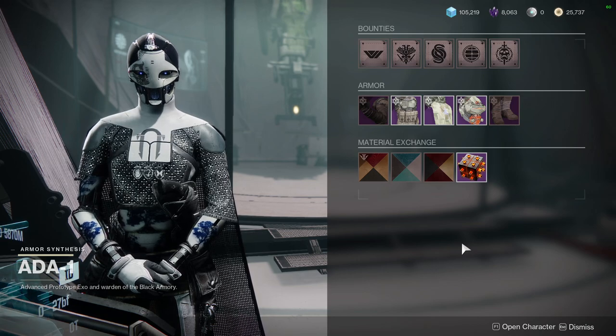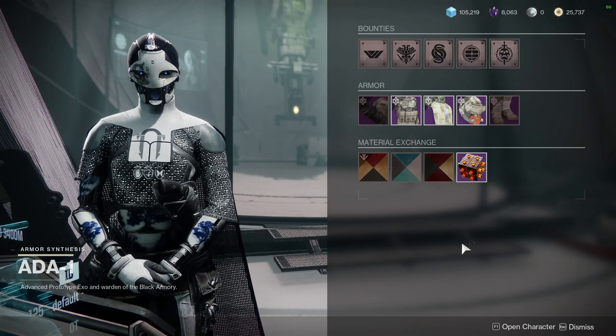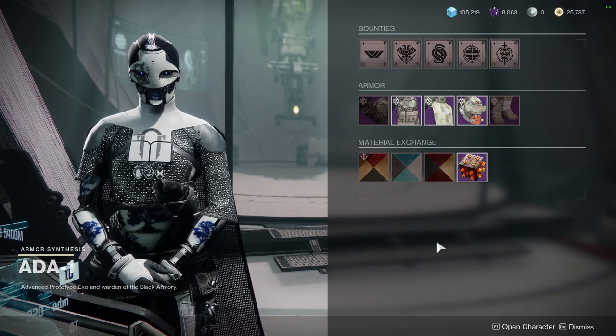For today we're going to be looking at 801 and what she is offering. We usually look at what 801 is offering so you guys are aware of what she's selling, because sometimes she sells bangers. So let's just get into it — we're going to be looking at House of Mirin.